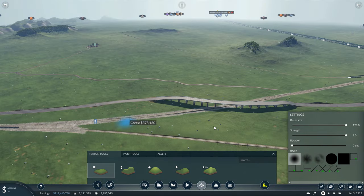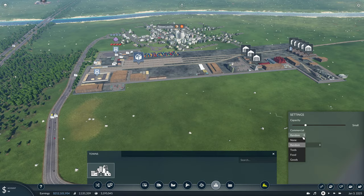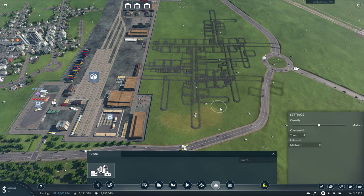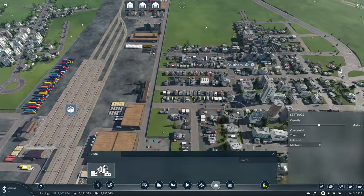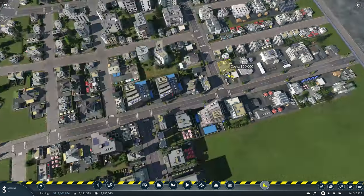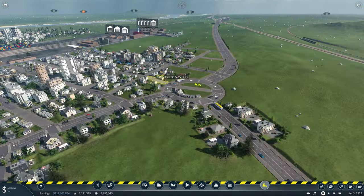What I said I was going to do in those episodes was actually add another city down here. As you can see, on one side we've got Newcastle and I want to add another city on the other side of the hub. I'm just going to use the town generation in the game. I want commercial as tools and the industry that it's going to have in the town as just machines.